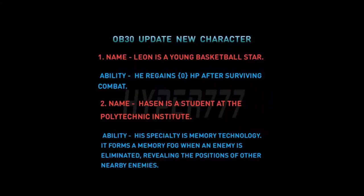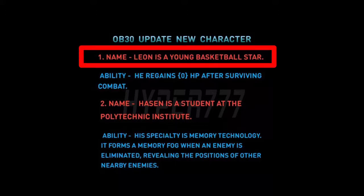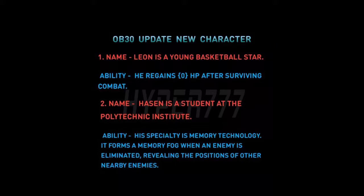There are two characters in this video. The first character's name is Lion. He has abilities as a young basketball star, and he gets his ability in the same way.